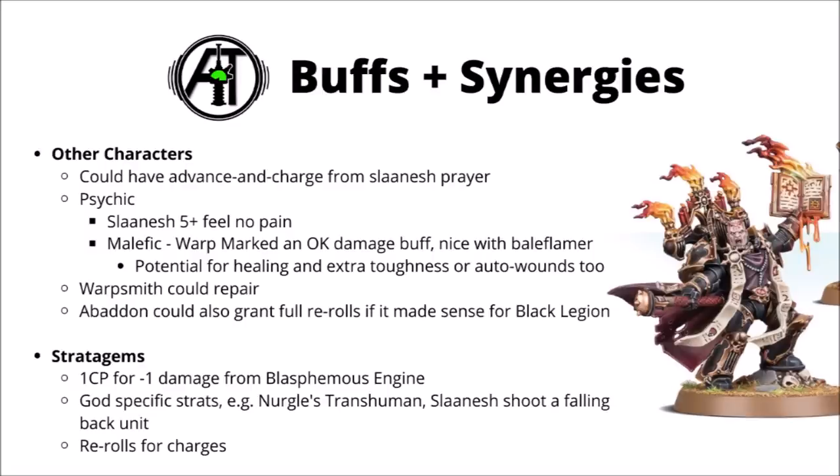You could have a Warpsmith to try and pile a few more wounds back onto your creation. And in Black Legion, Abaddon could give you 4 re-rolls to hit and wound for a character if it made more sense. For more generic choices, a lot of stratagems aren't really usable on this guy without the core keyword and being a vehicle. Perhaps one of the most relevant is 1 Command Point for minus 1 damage — quite nice as a reactive defensive buff if you get hit by damage 2 weapons. A couple of the god-specific ones are also okay: Nurgle's Transhuman Physiology, and Slaanesh has one to shoot a falling-back unit, which could give them a nasty Bale Flamer surprise. Otherwise, just re-rolling a charge roll seems like a pretty reasonable choice.